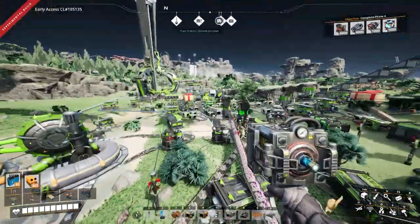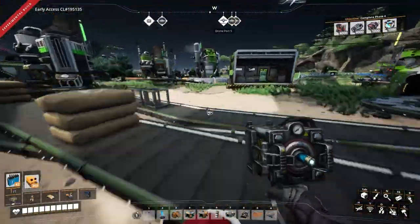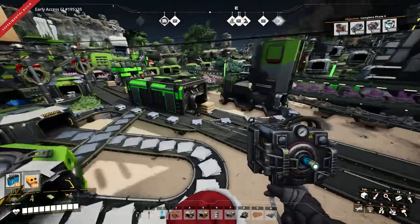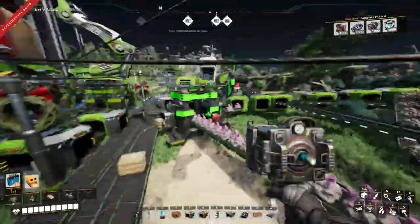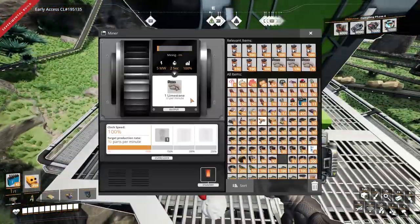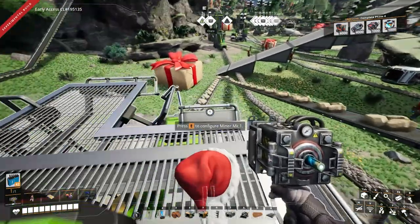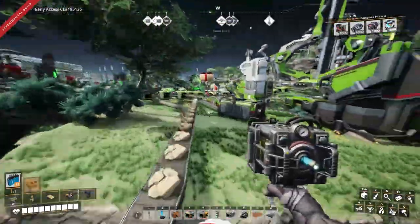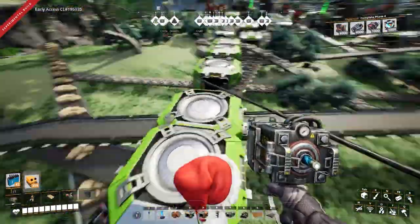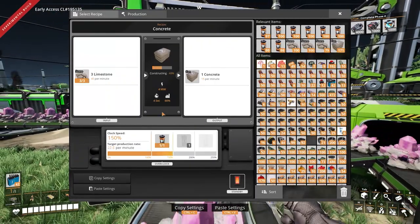This is actually where it all started — my hub used to be basically right here, which is why there's a big hole here, and why this is here. This is where my concrete was. 15 per minute — zoom light in — 22.5 per minute. 20 per minute. 19 per minute.